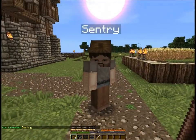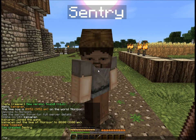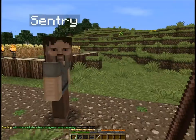That creates a static NPC who really can't do much right now. The next command — this one's optional but I generally run it anyway — is npc look close. This will make the NPC look at you when you move around.